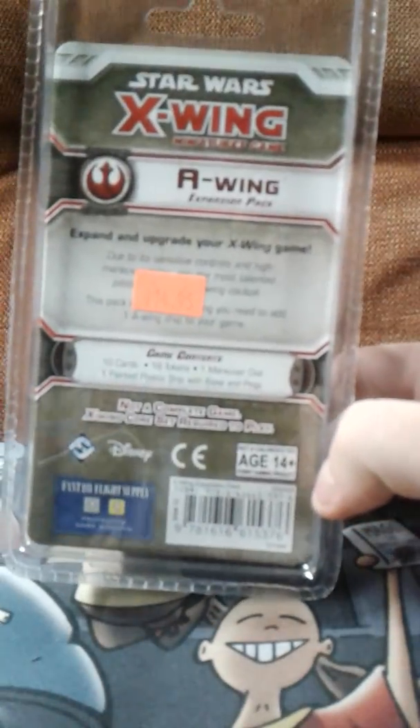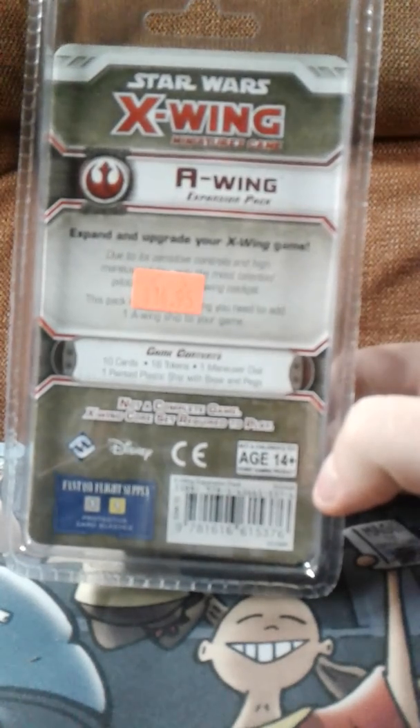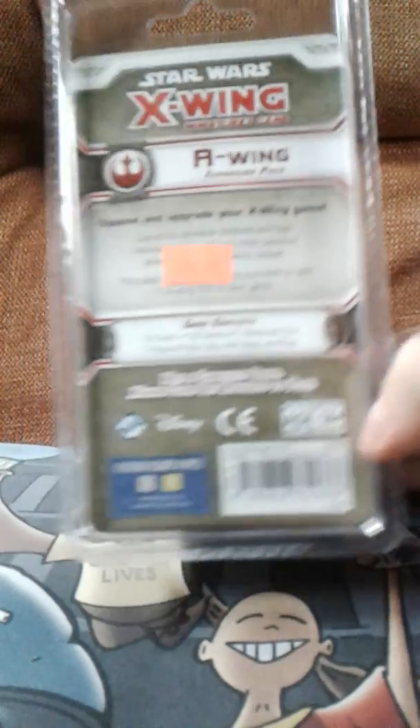We're doing a campaign that's gonna be a lot of fun. The A-Wing has — I can't read that — but it's got 10 cards, 18 tokens, a maneuver dial, and a painted plastic ship. So we're gonna be doing an opening on it and hopefully this opening will do a lot better — that top flew right off!